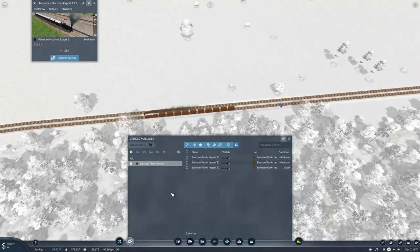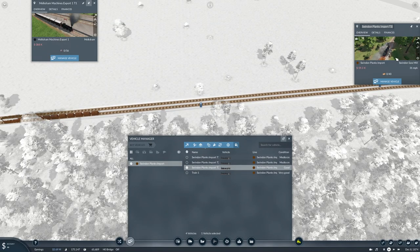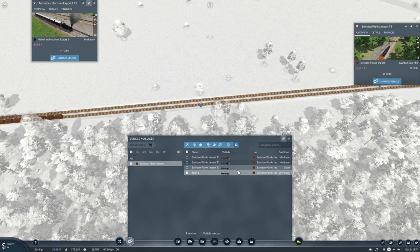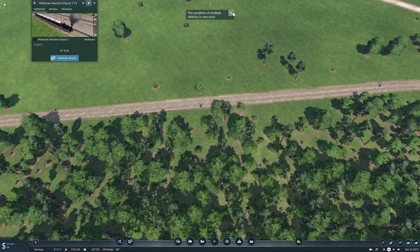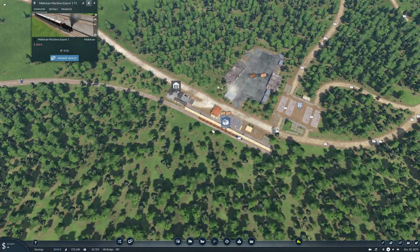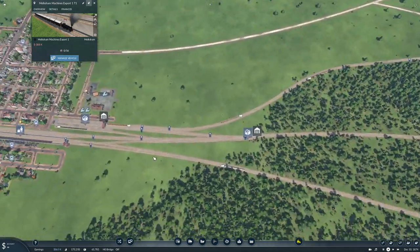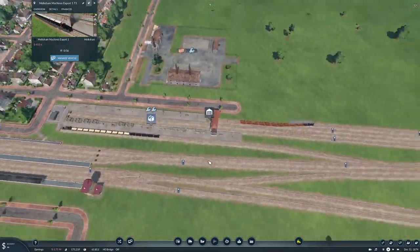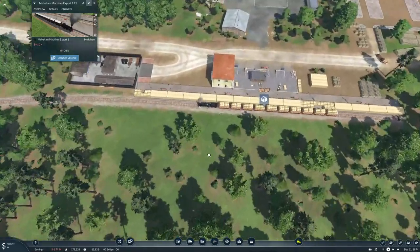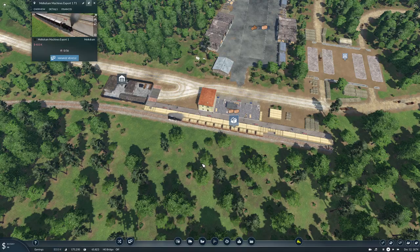I'll get another vehicle on - that'll be number four. Get the planks going a bit more. Condition of multiple vehicles is poor - oh dear, never mind. We can make these longer actually. So let's have a look at that. When we get one in here... he can definitely be longer. How many meters is that station? I probably don't need four trains then - he's only carrying 40.